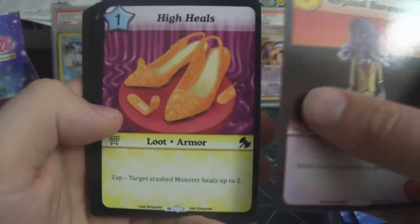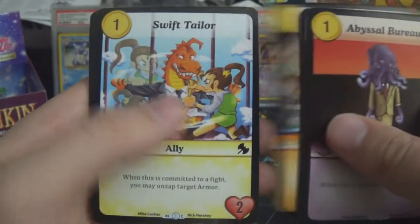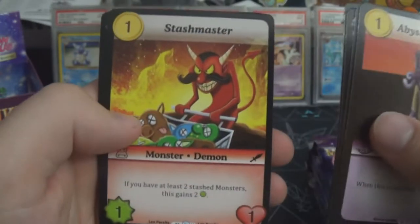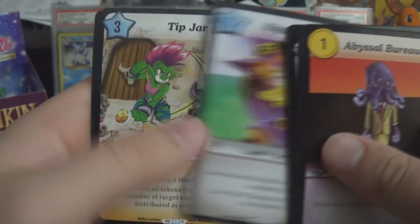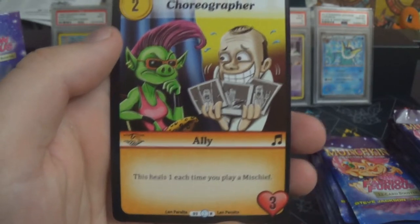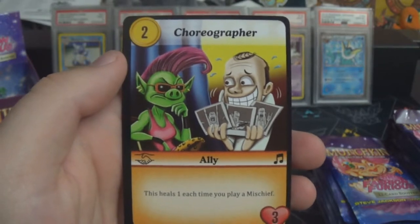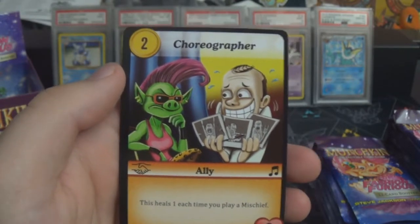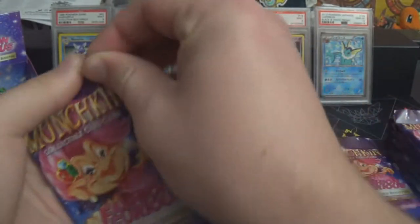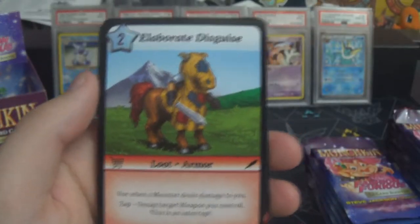As I've said in previous videos, there hasn't actually been too much of a playing community around here for the game. A few people tried it but it just didn't really take off, though I'm enjoying collecting it so hopefully the videos will keep going — we really like the artwork too. Choreographer is an extra: a two-cost ally in orange with three toughness that heals one each time you play a mischief. Elaborate Disguise is also kind of cool.